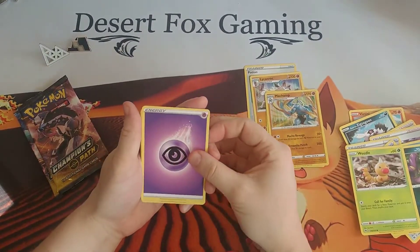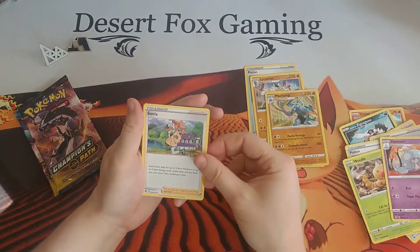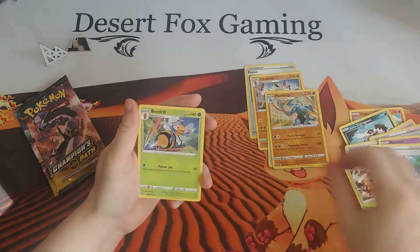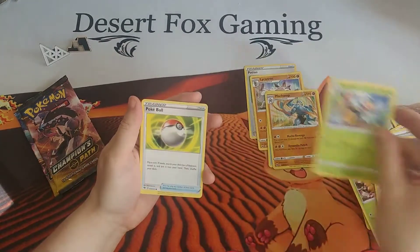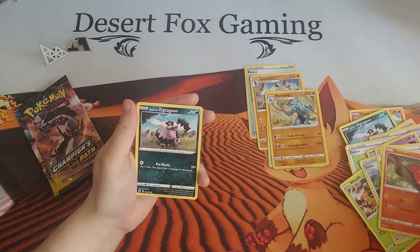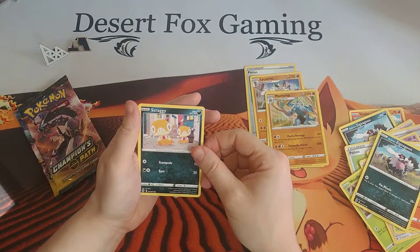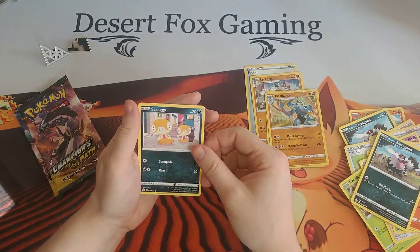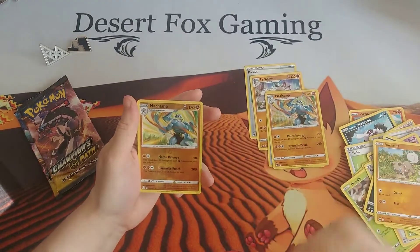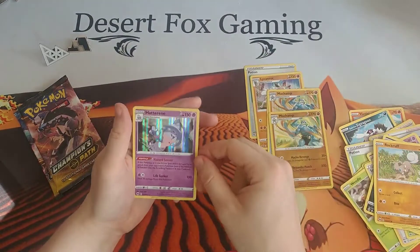What do we have? We have the Psychic Type Energy, the Hattrem evolving from Hatenna, Sonia in front of the lake, a Beedrill, Pokéball, a Sizzlipede, Galarian Zigzagoon, Scraggy the shedding Pokémon. It's got this little crew running in the background. We have another Rockruff, and another Reverse Holographic Machamp, and a Holographic Hatterene.